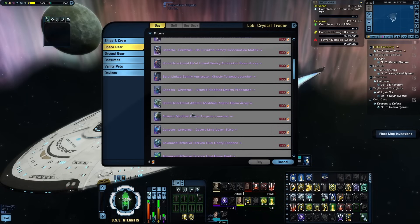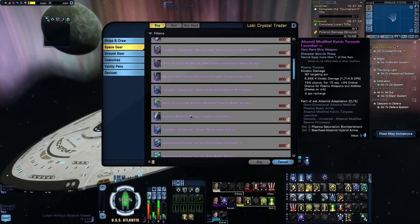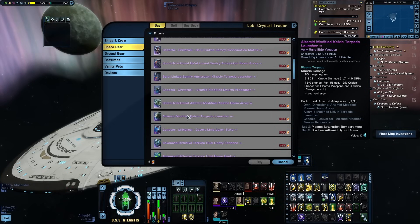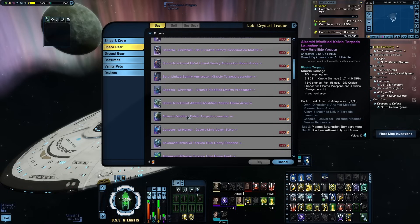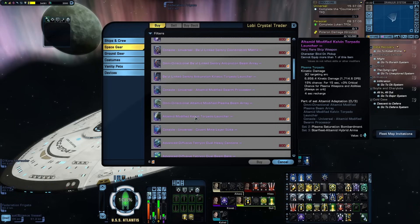The Ultimate Modified Kelvin Torpedo Launcher functions a lot like normal Kelvin timeline torpedoes — very low damage output but a low recharge time of only four seconds. It has a unique proc: when fired, there's a 15% chance that for 15 seconds you gain a plus-3 critical chance buff to all your plasma weapons and abilities, though this is guaranteed to trigger if the torpedo scores a critical hit. As you've probably noticed, this set is very focused on crit chance — the console, Omni Beam, and torpedo all push crit chance, so you can focus more on crit severity in your consoles.